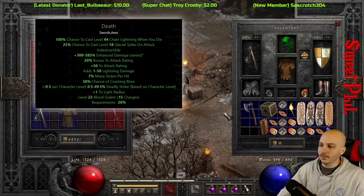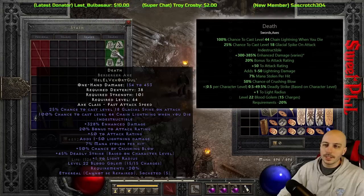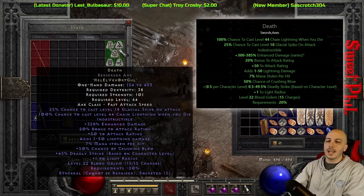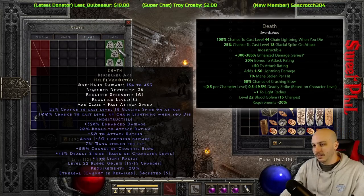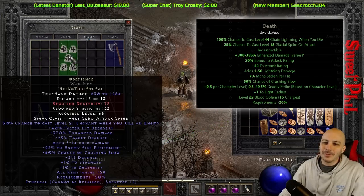Come on RNG — 328. So 300 to 385, and once again a bad roll on the Death. Great luck today, fellas.